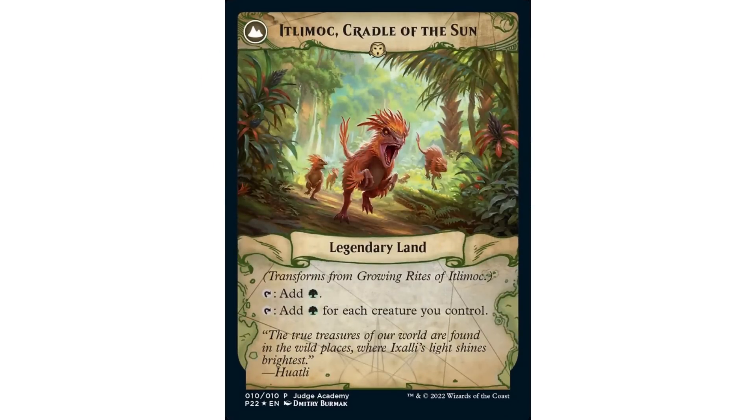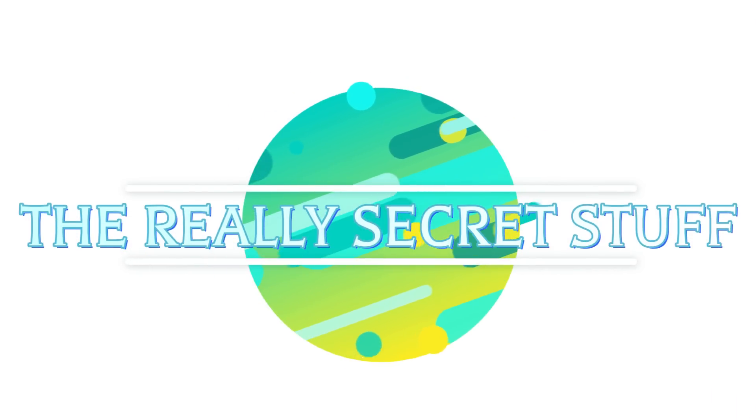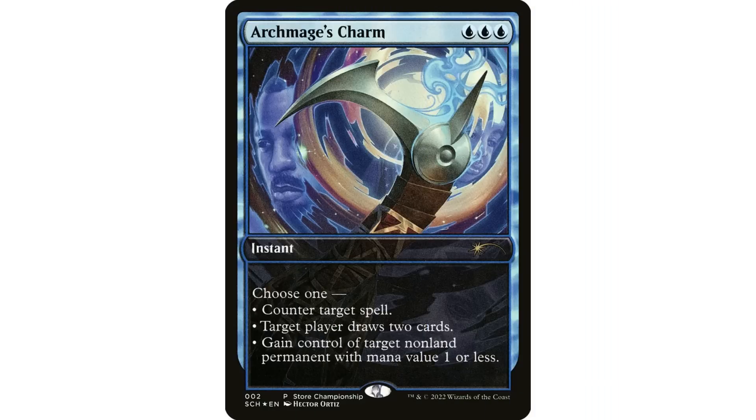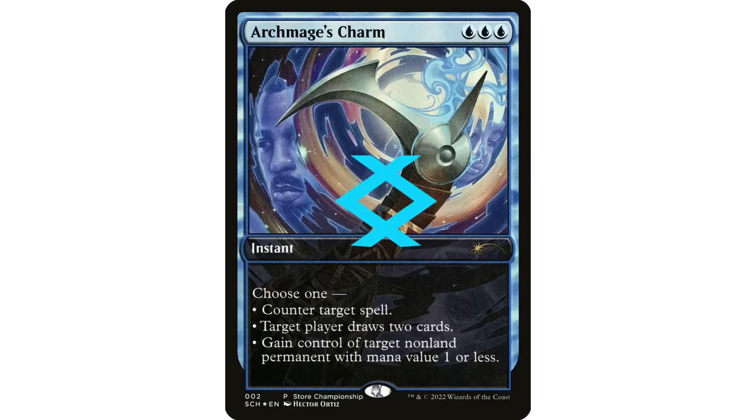I don't currently have Growing Rites of Itlimoc in any of my decks, but this is definitely one I'd try to get my hands on even though it's very expensive, just because I love the art. The back — Itlimoc, Cradle of the Sun — seems to go with a dinosaur theme. How about this Purphoros, God of the Forge? If you have a Purphoros deck you might want to grab this one — it has the new legendary border, which is a nice addition.